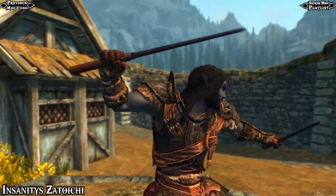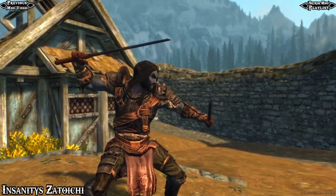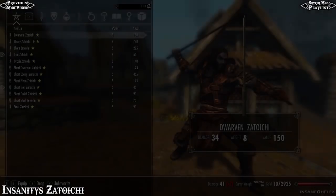Now each of the longer Zytochi swords also has a short version, meaning that it deals less damage but attacks faster, so it's kind of like the dagger counterpart.